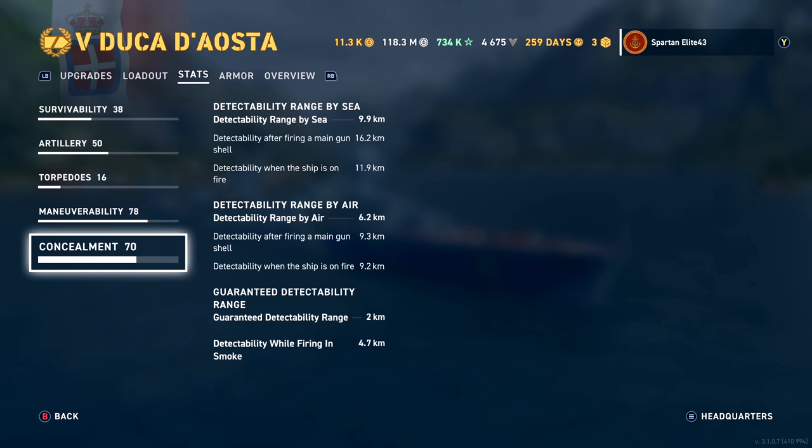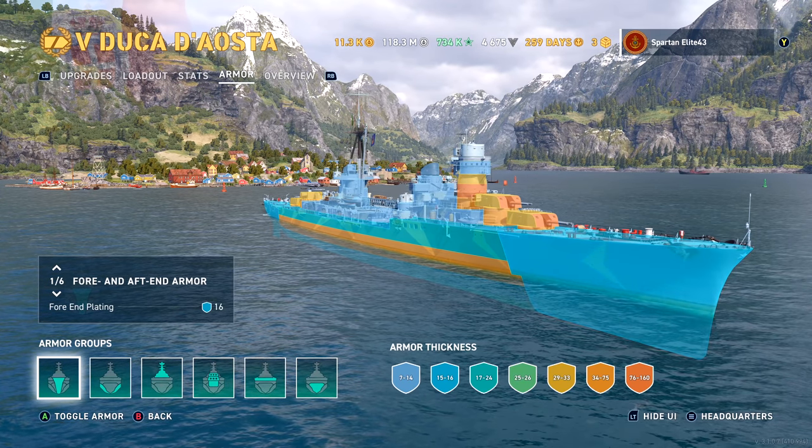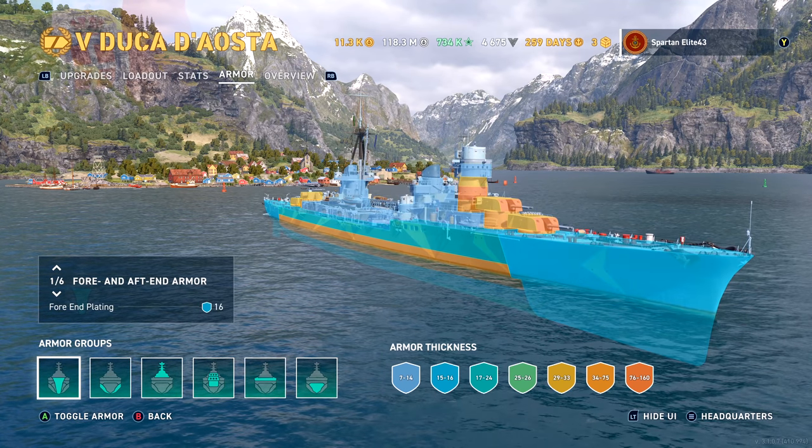Concealment is where this thing is also very, very good. With our current build you've got 9.9km sea detectability, and I had it down to about 9.5 kilometers using Jersey Swirsky. It's very sneaky, which means it can be very nasty when you can catch people broadside with that armor-piercing. The smoke firing penalty is 4.7km — not bad — only problem is you don't get smoke. So if you bring a buddy, this thing in a division would be amazing — stupid good.